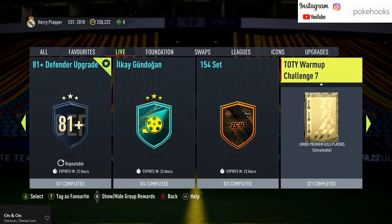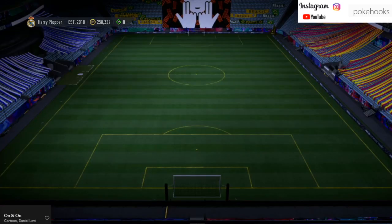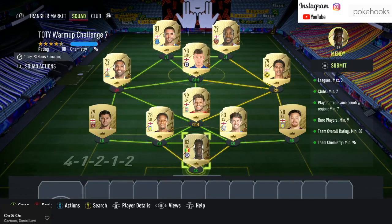You guys have been asking how to complete the Team of the Year warm-up challenge 7 SBC, and I've got the answer for you. As you can see, I've got a full English/Premier League side. The only non-English player is Mendy in goal, simply because he's cheaper than the English goalkeepers. We also got Bellingham from the Bundesliga — obviously not in the Premier League, a little bit cheaper.